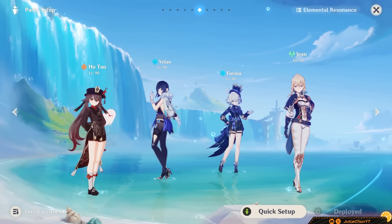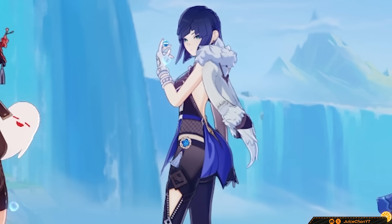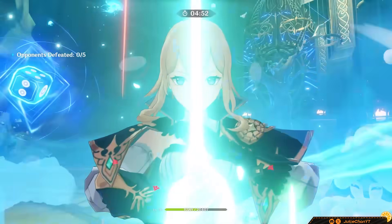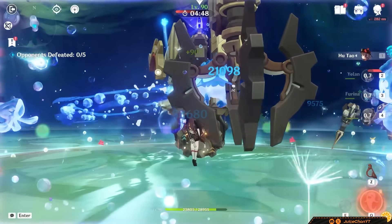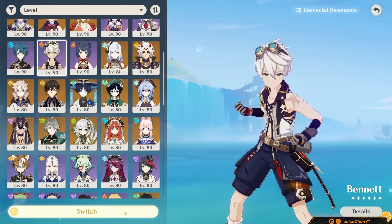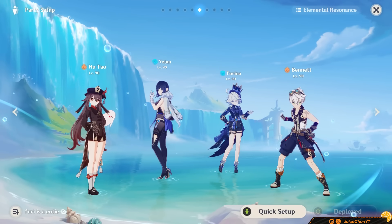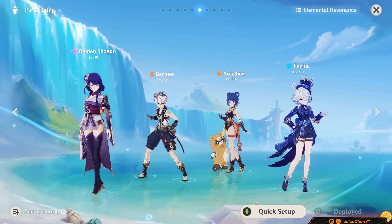As for Hu Tao double hydro, here's an exciting synergy: Hu Tao, Yelan, Farina, and Jean. Jean gives Hu Tao VV and very consistent heals — she's the new best in slot flex for Hu Tao double hydro. You can also replace Jean with Bennett, but Bennett's buff uptime is lower since he needs to heal himself, and his buff isn't as effective on Hu Tao. Rational works, but be careful — you will only get 3 Xiangling vapes per rotation due to the lower hydro application.